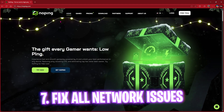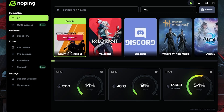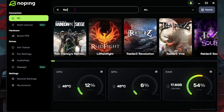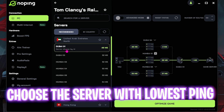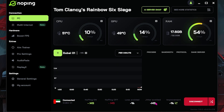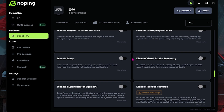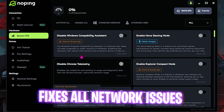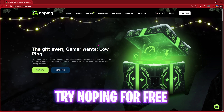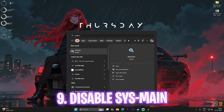The next step is fixing packet loss, ping issues, and other network-related issues using NoPing. I've left a free download link in the description. Once you open it, you'll see all your installed games — search for Rainbow Six Siege and select it. It will show you the server with the lowest ping; simply select it, click Optimize the Game, and select Automatically Optimize. It also has a Boost FPS section with additional performance optimization options. NoPing has a Christmas sale — try it free for three days or get a cheaper subscription from the link below.